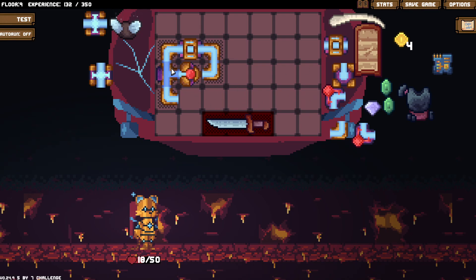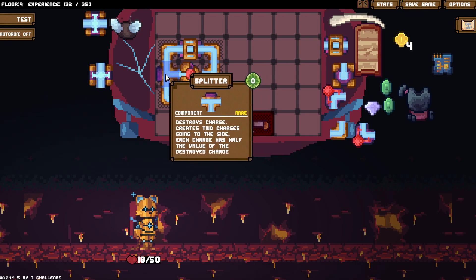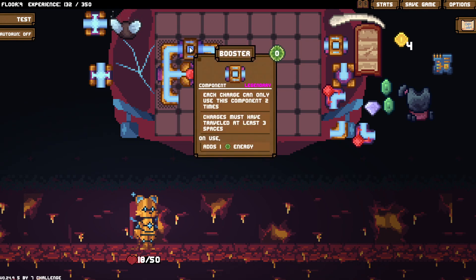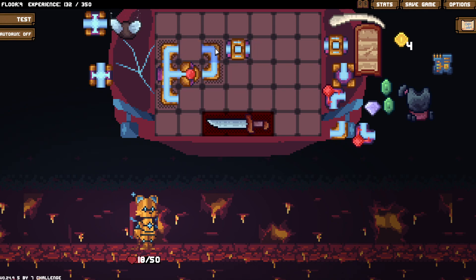So this is the smallest configuration I could figure. It sends it out to here, destroys the charge. What's interesting is you need three spaces for it to travel. I originally thought that meant one, two, three spots after it was destroyed and before it hits this.